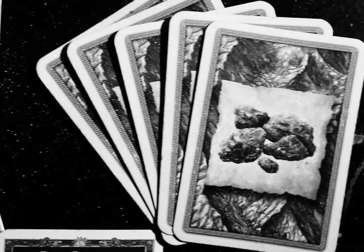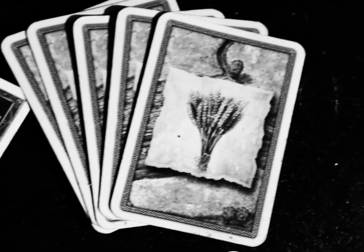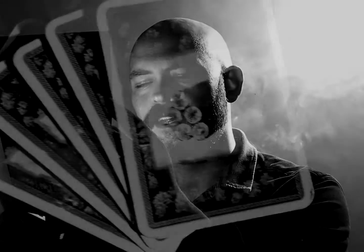Each terrain type produces a different type of resource card. Hills: brick. Pasture: wool. Mountains: ore. Fields: grain. Forest: lumber.